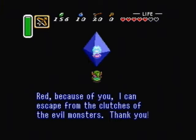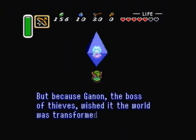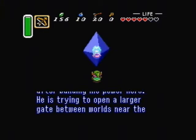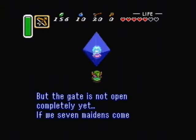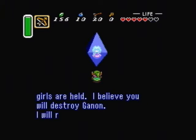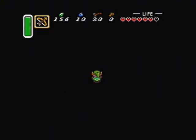Because of you I can escape from the clutches of the evil monsters. Thank you. This world used to be the golden land where the Triforce was hidden. But because Ganon the boss of thieves wished it, the world was transformed. I'm sure he's intending to conquer even our light world after building his power here. He's trying to open a larger gate between the worlds near the castle using our powers, but the gate is not open completely yet. If we seven maidens come together we can break the barrier around Ganon's hiding place. I will tell you where the other girls are held. I believe you will destroy Ganon.